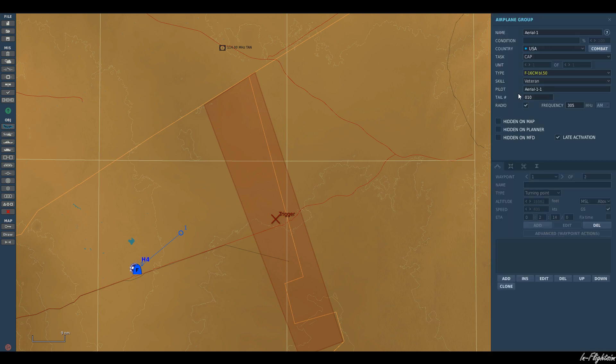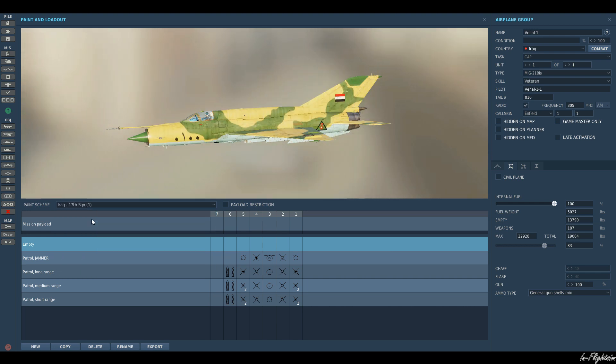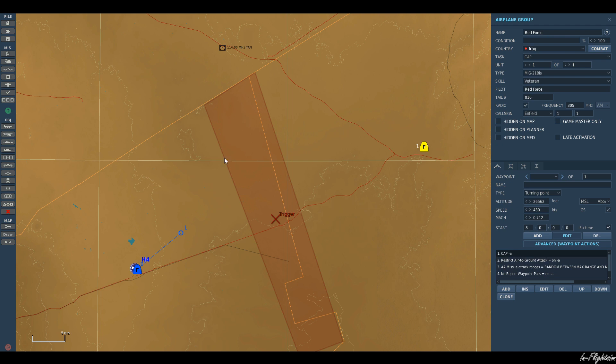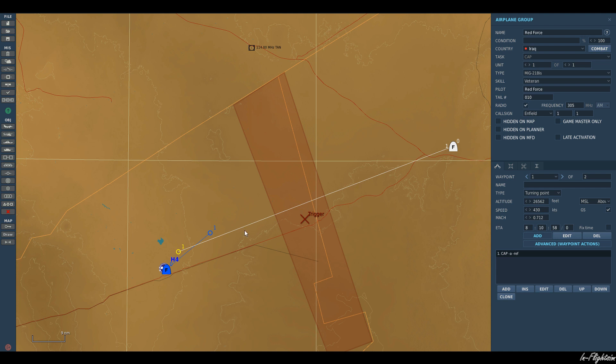Now let's bring in our hostile aircraft. Go to Iraq, select the MiG-21. Place him back here at about 26,500 feet, give him a skin — it's the only Iraqi Air Force skin I've got. Call him 'Red Force.' For the purpose of this video, he's not going to engage or tangle with the F-16; he's just going to fly straight and level. I'll put his waypoint inside Jordanian airspace to ensure he flies through that trigger zone.